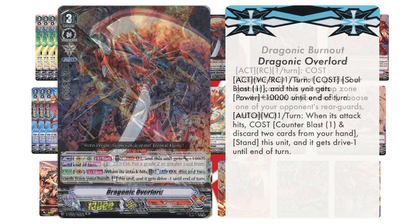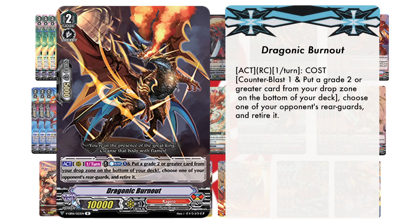Now to start off our Grade 2 lineup, we're going to be running 4 copies of Dragonic Burnout. Its skill reads: Act, Rear Guard Circle, once per turn. Cost — Counterblast 1 and put a Grade 2 or greater card from your drop zone to the bottom of your deck — choose one of your opponent's rear guards and retire it. This is our main and most consistent retiring card. If anything, you gotta treat this like a bag of gold right now.